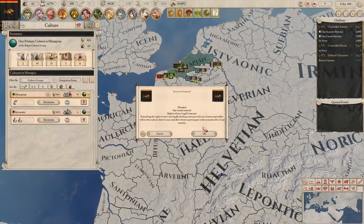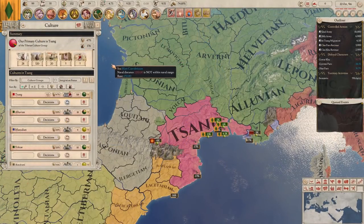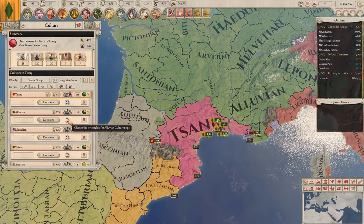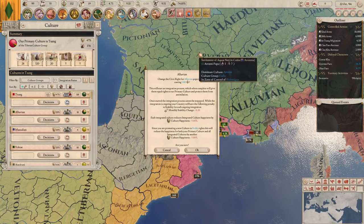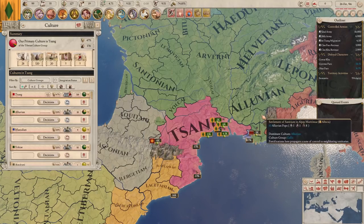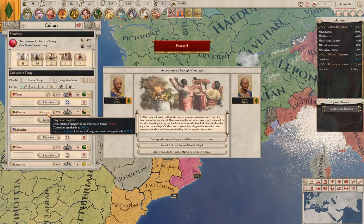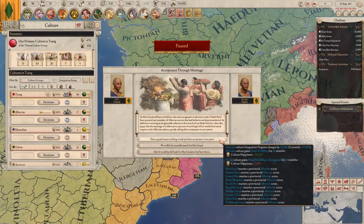But privileges are not the only cultural decision you can use to interact with your various cultures. The most important new mechanic in the Menander update is the ability to integrate foreign cultures and treat them as equals to your primary culture. Integrating another culture is possible by adjusting the civic rights of that culture, to allow promotion up to the citizen or nobility class. Once you've granted this culture full civic rights, the process of integration begins, presenting your nation with events that force you to make concessions, like adopting a deity of that culture or forcing you to adopt one of their great families into your nation.